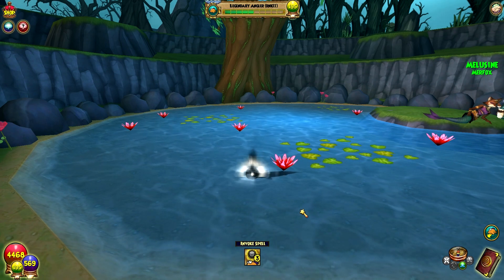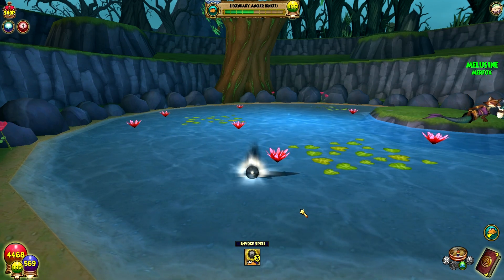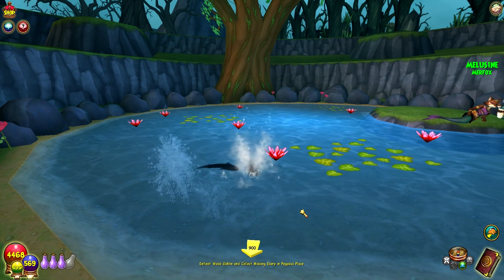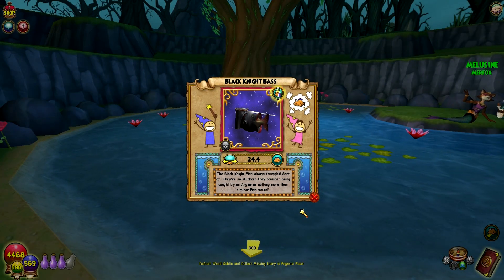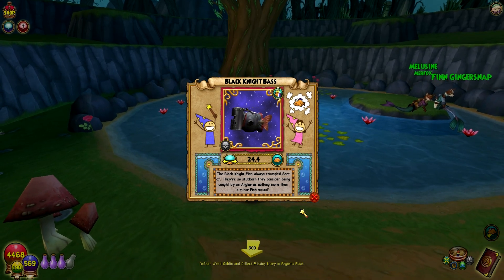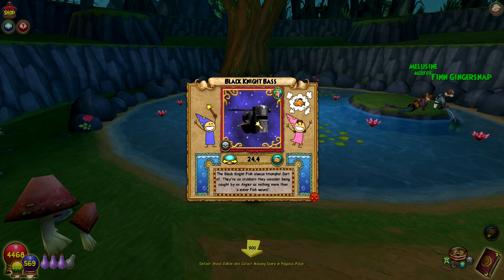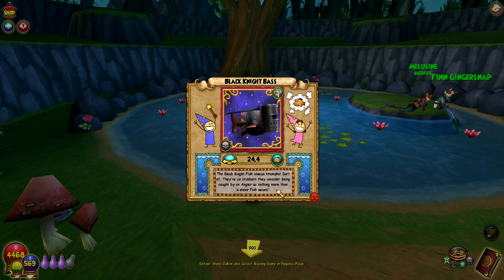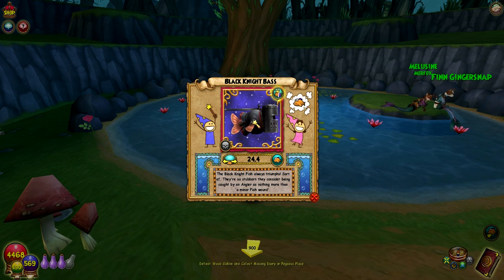I've been going for this fish for a long time. Thank you — wow, that is a gigantic fish! Black Knight Bass — probably the hardest fish for me to catch in Avalon. It's also missing a fin — look at that! The Black Knight Fish always triumphs. Sort of. They're so stubborn they consider being caught by an angler as nothing more than a minor fish wound. The Monty Python reference! Is his missing fin just a minor fish wound too? 2,000 XP for that.